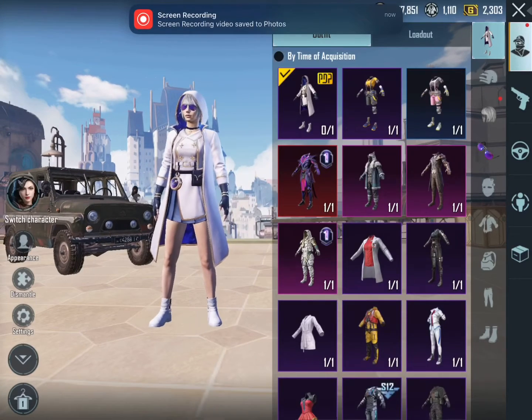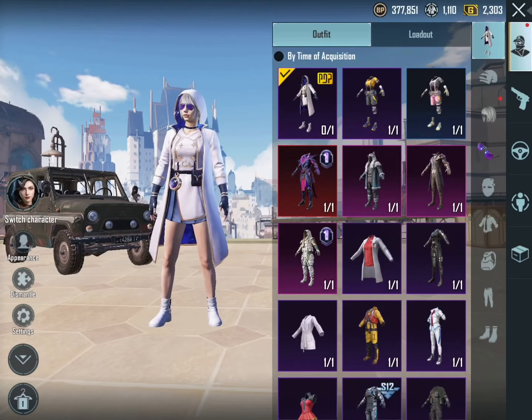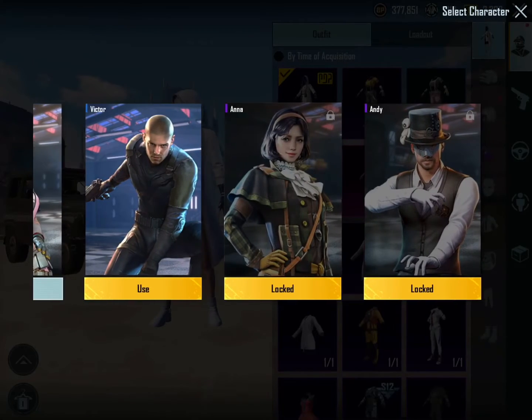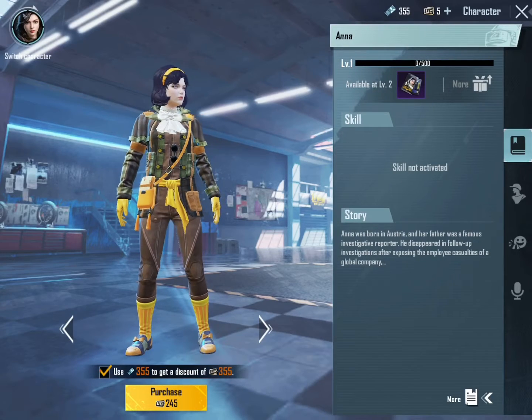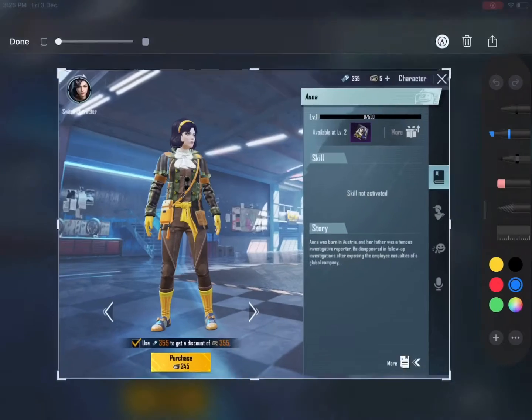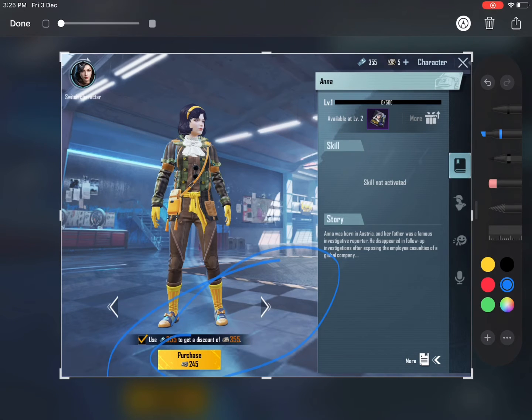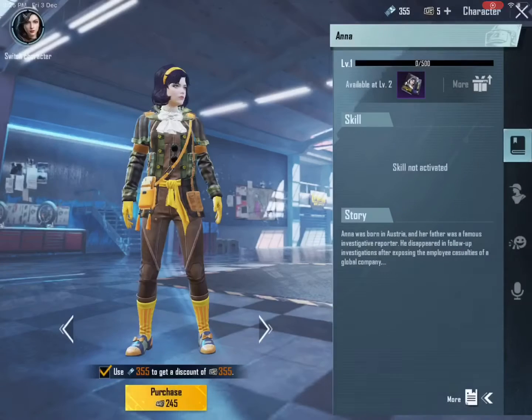Hey guys, today I'm going to show you how to get free corrector vouchers and purchase Anna for free. The normal price is 600, but I have 245. I already got the corrector vouchers for free and I'm going to show you how you can get them too.